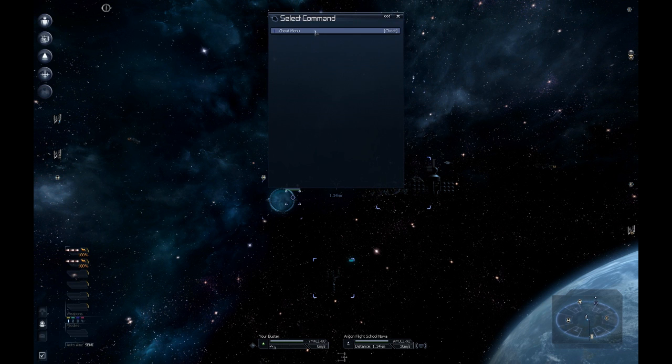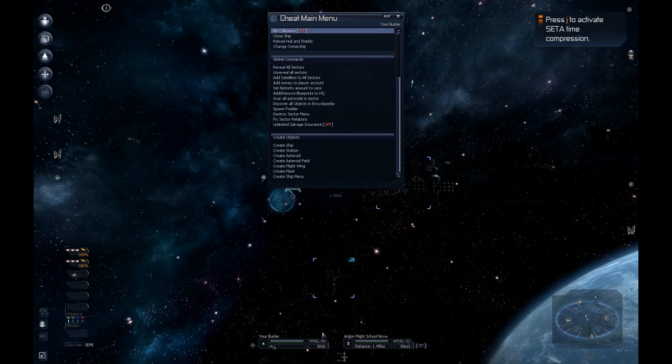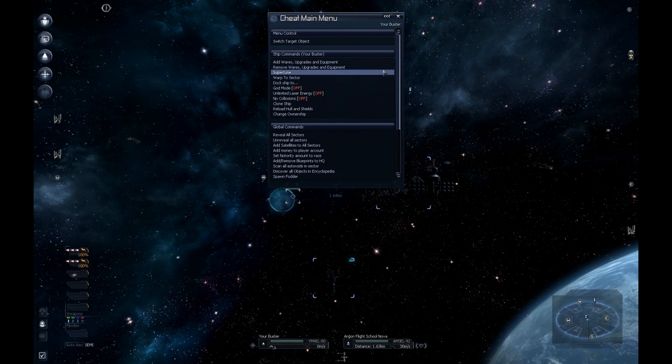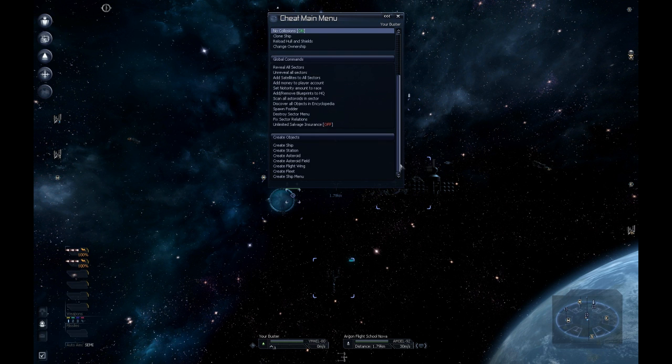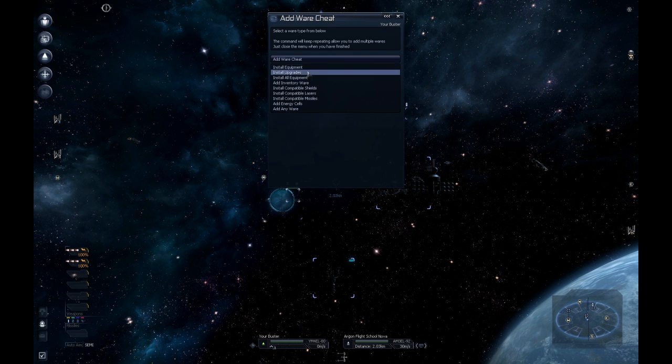First things first, we're going to set up our camera ship which is our Buster. We don't want any ships with a nose in the way so you won't see the front of the ship. The Spitfire or the Buster is pretty good for that. So we want to turn God Mode on and no collisions, because we don't want to be slamming into the side of any great big battleships while we're trying to get some nice shots. We want to super tune it so we can get to the action quick, and we also want to install all equipment because we will need the video goggles.